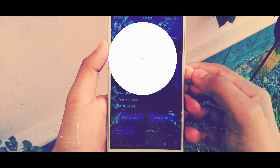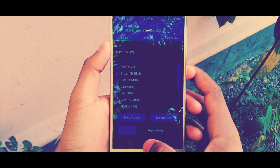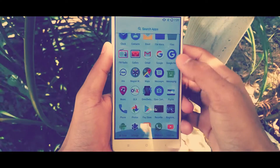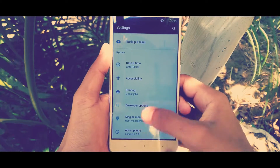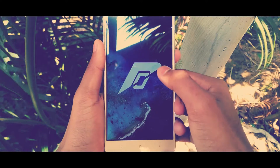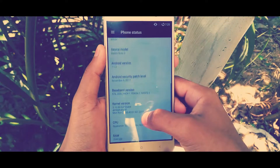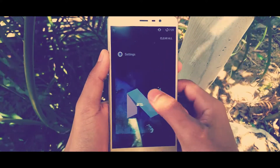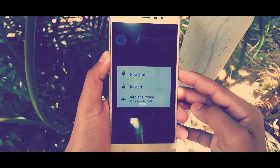Now let us check out the installation of this ROM. For installation you need to have an unlocked bootloader with a custom recovery installed. I highly recommend TWRP recovery over CWRM because you can skip the error 7. You need to download the ROM file and GApps file — I have provided all the links down below in the description box, so do check that out.